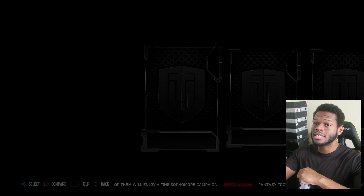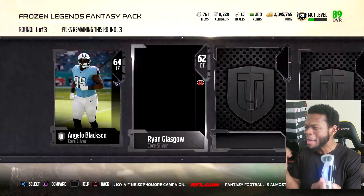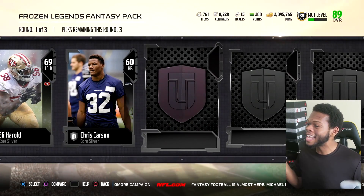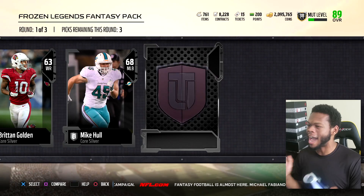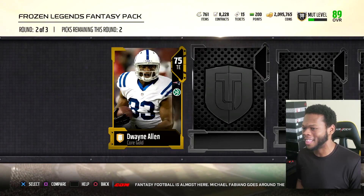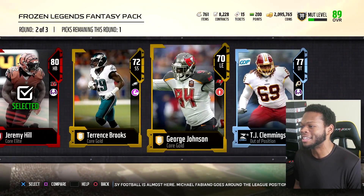I saw the reaction from some of the guys on Twitter — everybody doesn't like the out-of-position, but to me that's what makes Madden Madden. Like, if you're OG Madden, Leon Sandcastle was head-ass but it was kind of dope. I love when Madden gets super head-ass. Some hate it, I love it. Halfback Vick is gonna be a blast to play with. I love it.